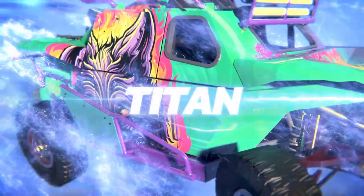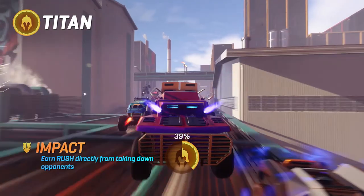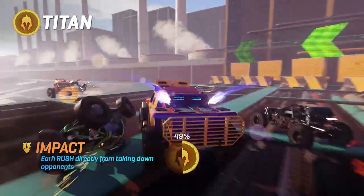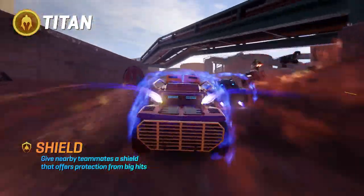TITAN. Big sister born to protect you and wreck anything that gets in the way. IMPACT. Get a chunk of rush fuel every time you clash with the opposition. SHIELD. Stay near your teammates and bolster their defenses.